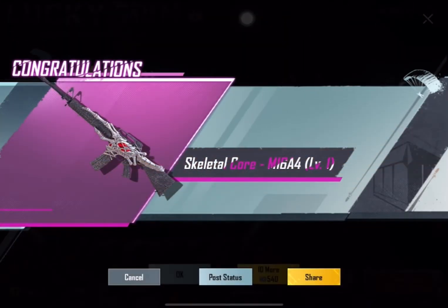We got it! I didn't look and as I said that — we got it! Oh my god, we got it! The Skeletal Core M16-A4, Level One! Oh my god, I don't care about maxing it out, we've got it in inventory — another upgradable!